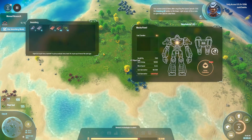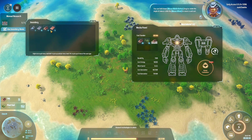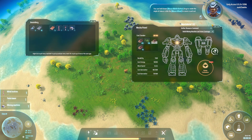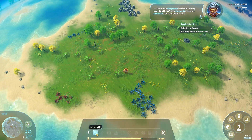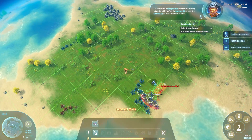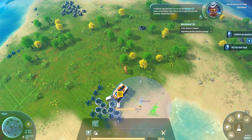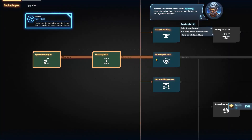Get rid of these trees. You can hold down the middle mouse button to rotate the angle of view. Now we have energy. The first thing we're going to do is build. You can click the replicator button at the bottom right of the screen to open the panel and manually replicate items.